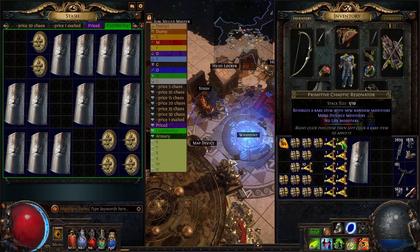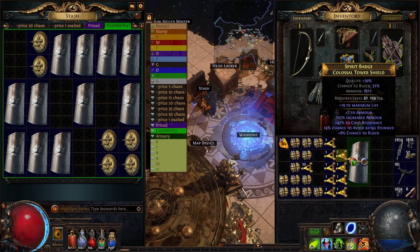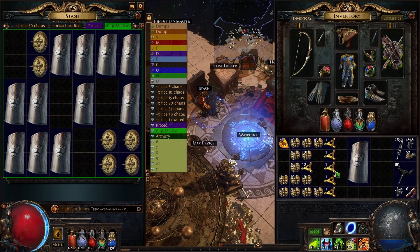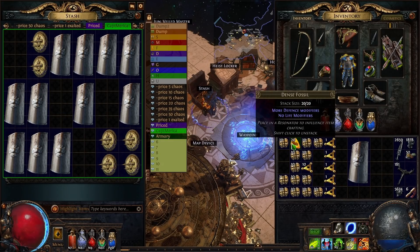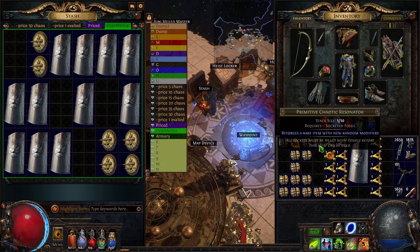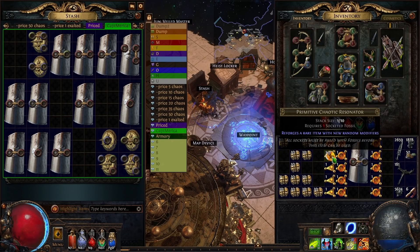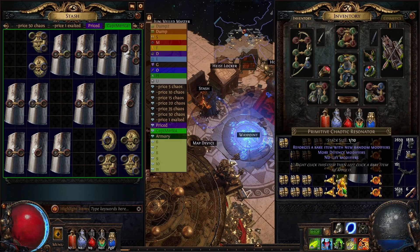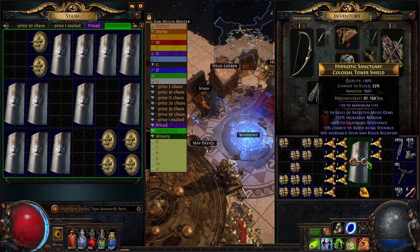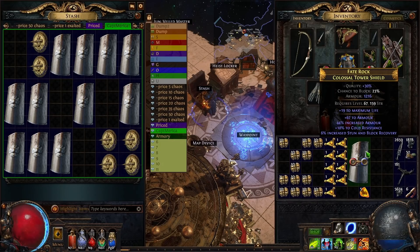There were also some random drops — sometimes an Exalted Orb from a random map. I'm not going to say this is a super scientific 'you will make exactly 100x doing these exact things.' If you copy these exact things, you will not make as much as I did because prices have shifted. But if you find your own methods and apply these concepts, you may make even more. Regardless of how much you make, I hope you found this helpful and it helps inform your next league start moneymaking.